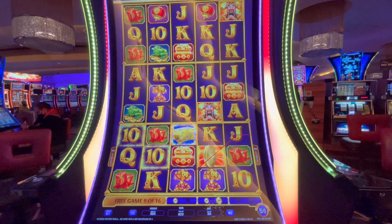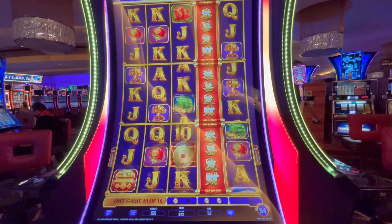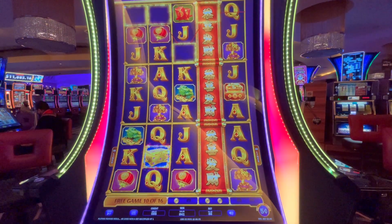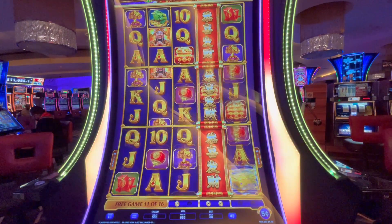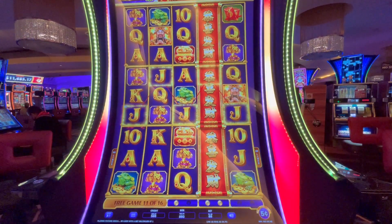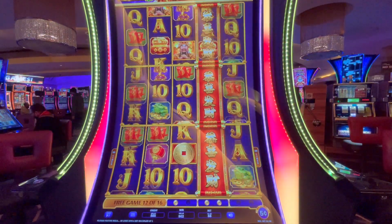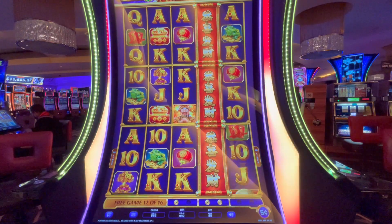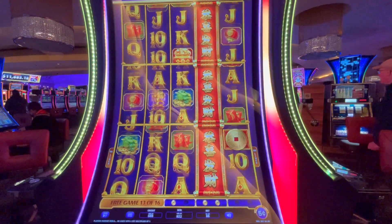There we go — the fourth reel will be wild. We need a coin in that third one. It just went by. Six spins left. Come on, fill it up, coins. We are at $45 though, so it's not bad. We had a great start. We really need that third reel to get wild.